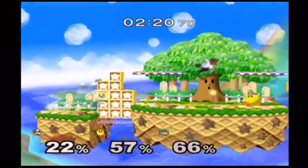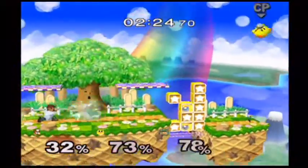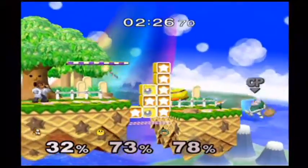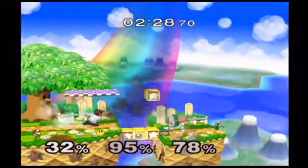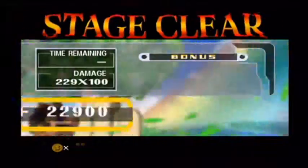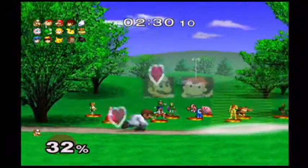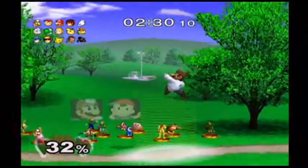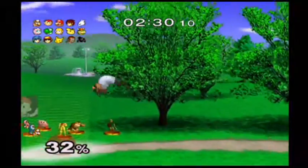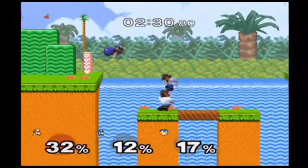For Dr. Mario, when it comes to the unlockable method, it was actually pretty simple and self-explanatory. One thing we haven't mentioned about the stage locations — whenever you're trying to unlock those characters, if you're about to unlock Luigi, you're able to fight him in Mushroom Kingdom 2. As for Dr. Mario, however, you have to fight him in Princess Peach's Castle, once you actually finish either Classic Mode or Adventure Mode as Mario.